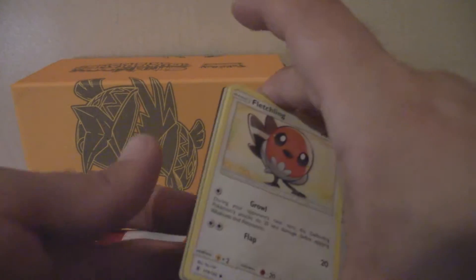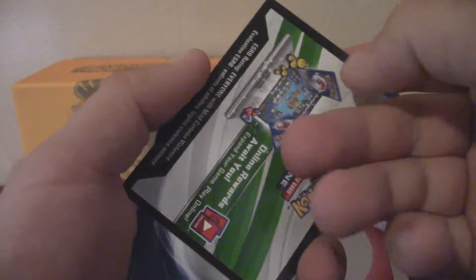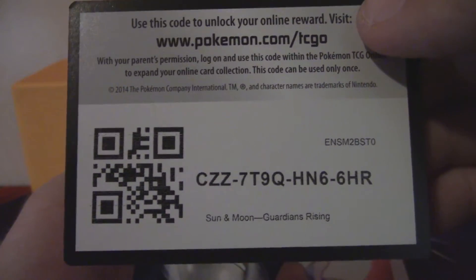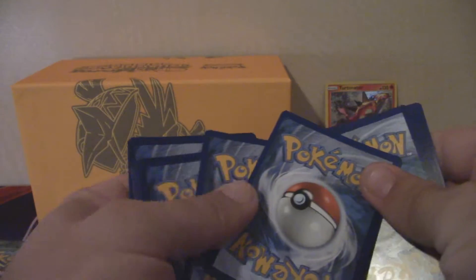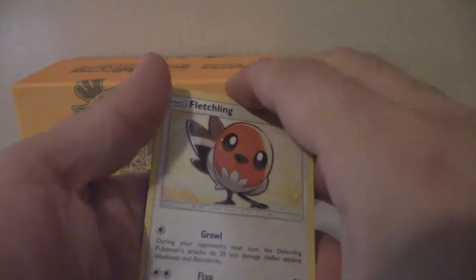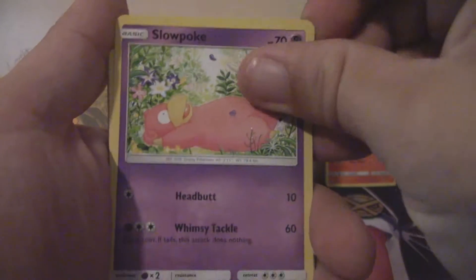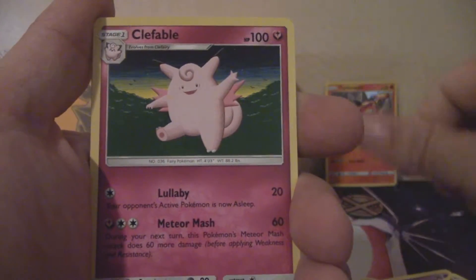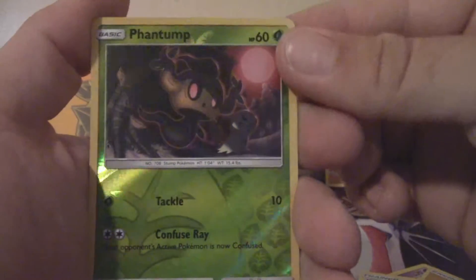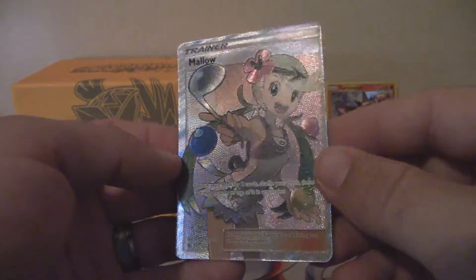Let's get back to this pack. Here's your code card — good luck with that, I hope you guys get something good. And here we go: Fletchling, Petalil, Beldum, Alolan Vulpix, Slowpoke, Lightning Energy, Lampent, Clefable, Max Potion, Reverse Holo Phantump — looks really cool. And the rare is a Full Art Mallow. This is my second one of these; I already pulled one out of the Elite Trainer box.